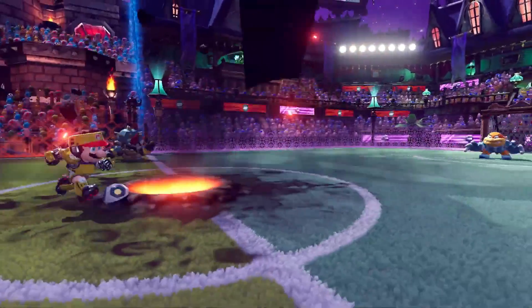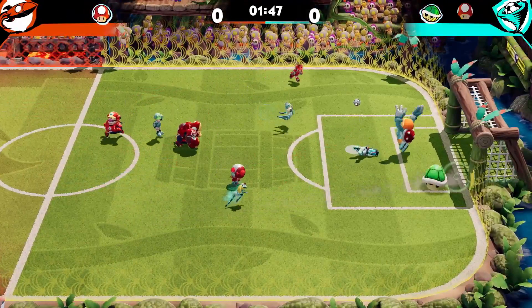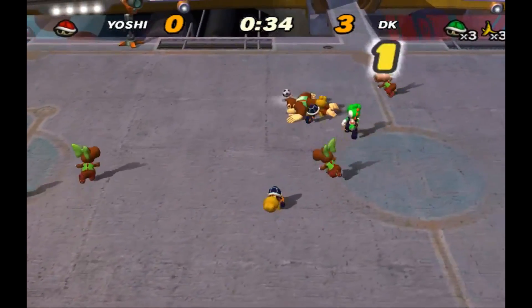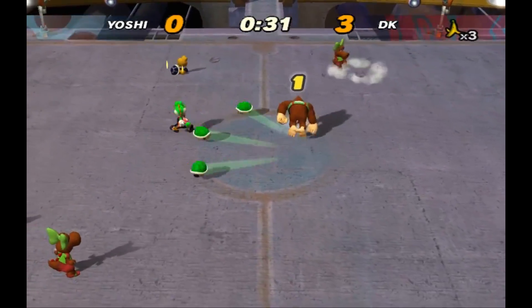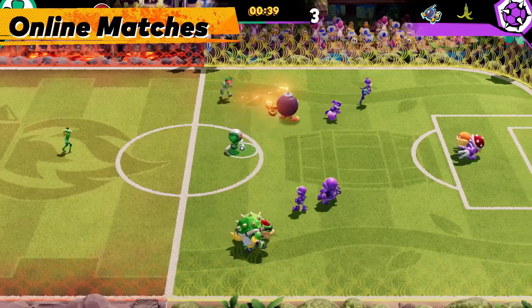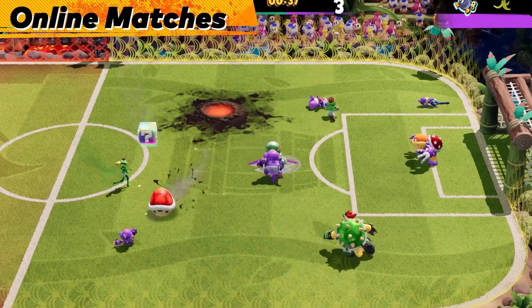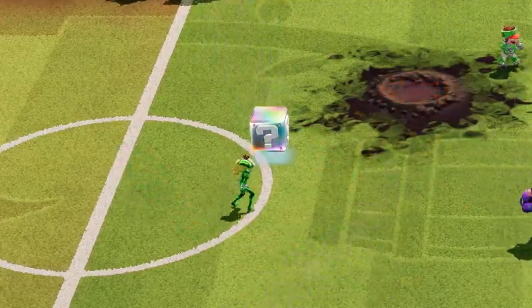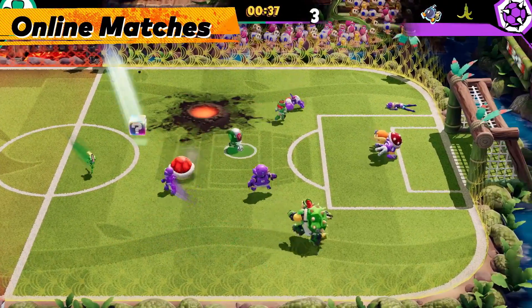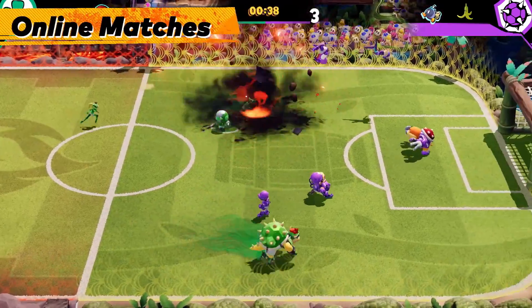There might be one thing that's different here, and that's how you actually obtain items. In the previous games, a team used to be awarded an item anytime a teammate was tackled without possession of the ball — basically the equivalent of a yellow card — and that very well still could be the case. But there's also an item box that just dropped onto the field, pretty much just like the ones in Mario Kart. We're guessing that might be the main way to collect items now, especially since it only appeared after the team on the left used one of their items, freeing up room for another.